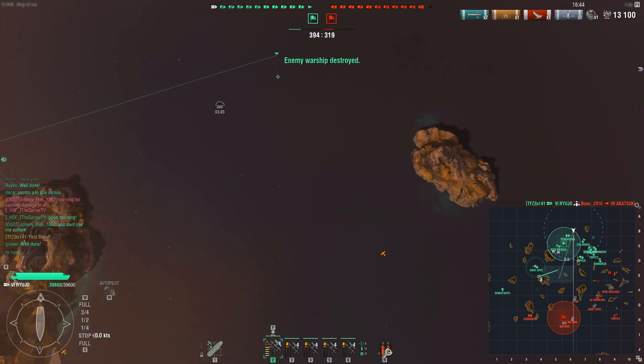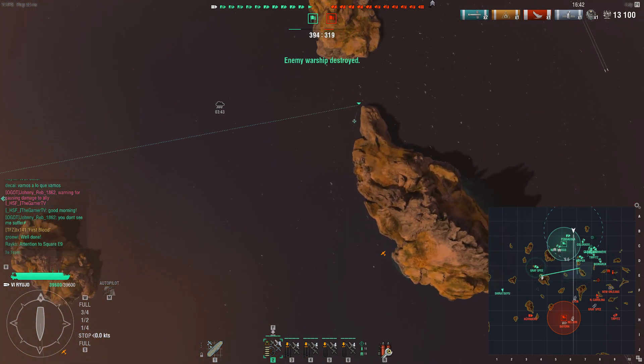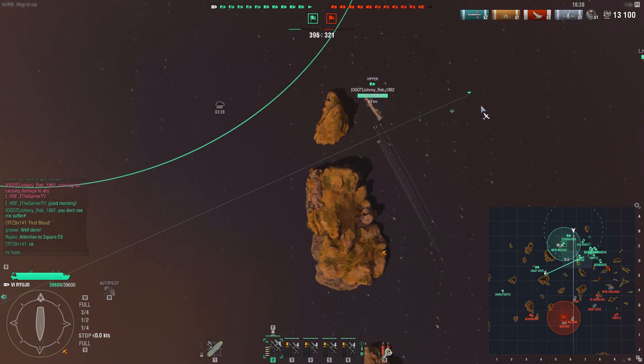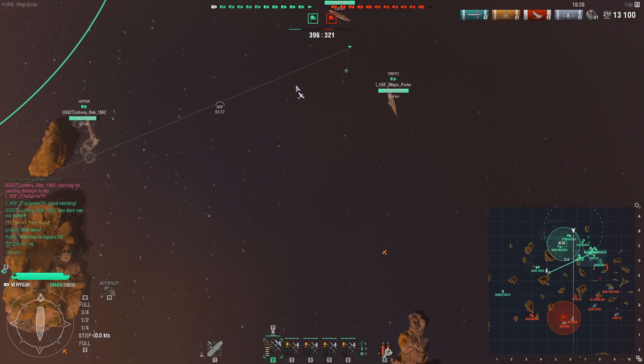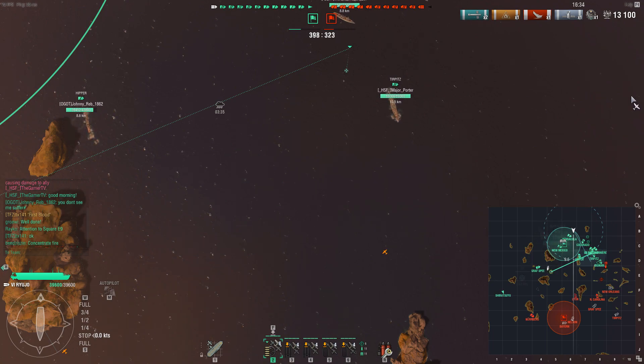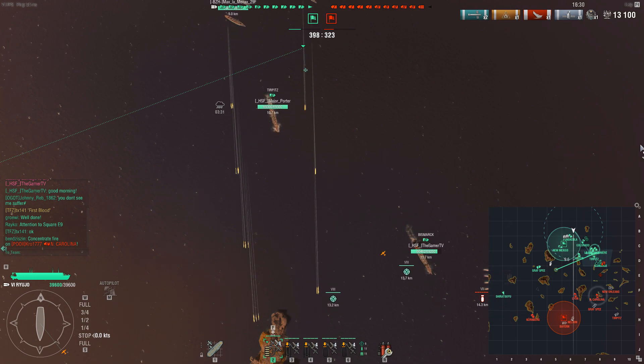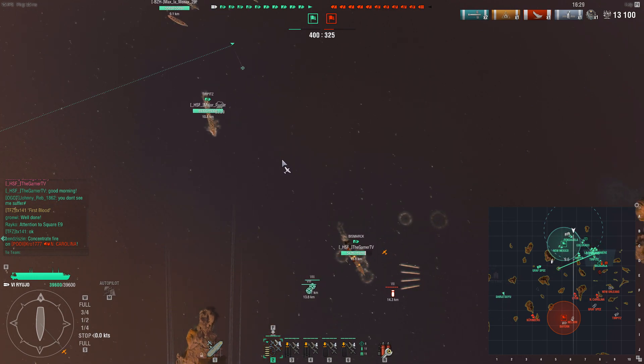With that destroyer out of the way, our Shiratsuyu and our Grass Bay can have a field day down the western side of the map. Our Shiratsuyu in particular can contest the enemy base without fear of being spotted by a destroyer. The enemy team will really need to invest in moving cruisers forward to spot them, so our team has the greater torpedo threat.